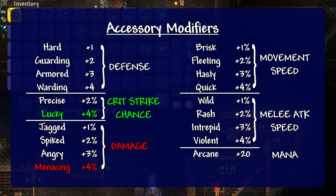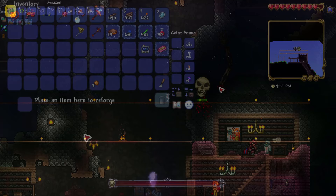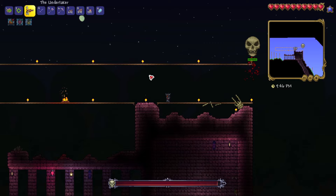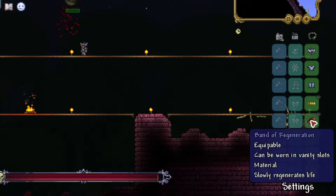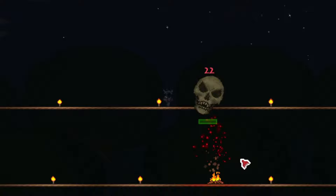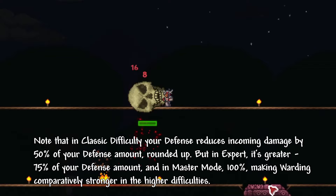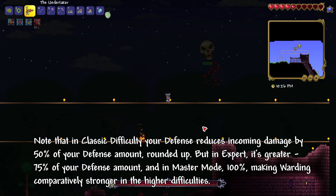For offensive accessory mods, menacing for 4% increased damage is generally the best, as it improves all damage types including summoned minions. Increased crit chance is also perfectly decent in most situations, but because summoned minions can't crit, and because enemy defense is applied before crit damage is calculated, increasing your damage will generally provide better long-term results. But most of the time, if you do get a lucky mod of 4% crit chance, I wouldn't bother rerolling it just to try to get menacing, as the difference is usually pretty marginal. For defensive accessory mods, warding for +4 defense is obviously the best option. Here's an example of warding on all accessories versus not, using phase 2 Skeletron: his spin attack does on average around 22 to 25 damage per hit without any defense-boosting mods, but with 5 accessories with the warding mod for an additional 20 defense, it drops down to 8 to 16 damage per hit.